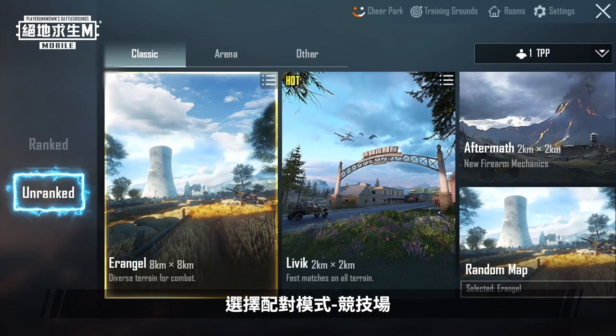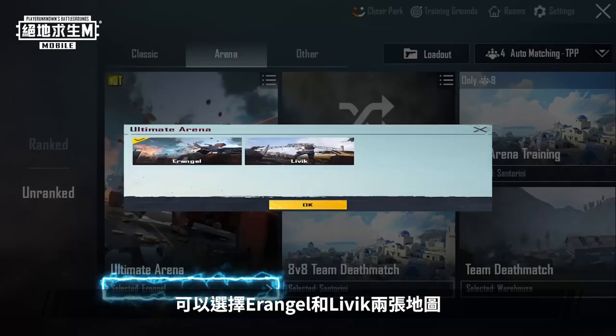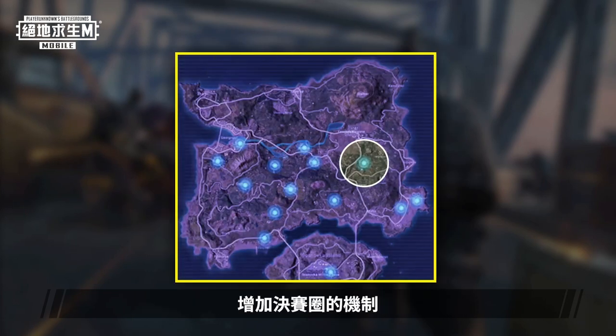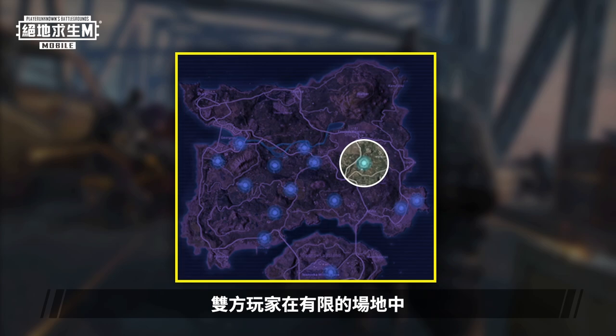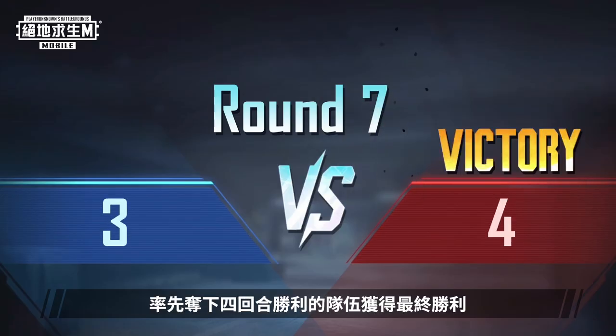After entering the game, select Unranked Arena and you'll see the Ultimate Arena mode. Choose between two maps: Erangel or Livik. Ultimate Arena is based on the conventional arena, with the addition of a final circle mechanic. Players from both sides will undergo 7 rounds back-to-back within a limited area, and the first team to win 4 rounds will be the ultimate winner.